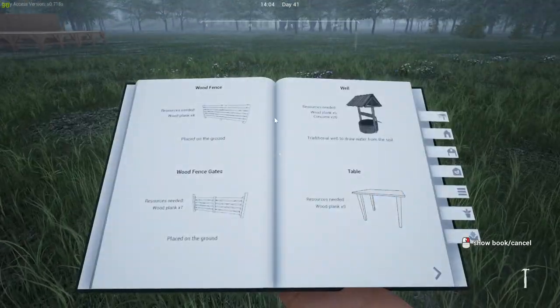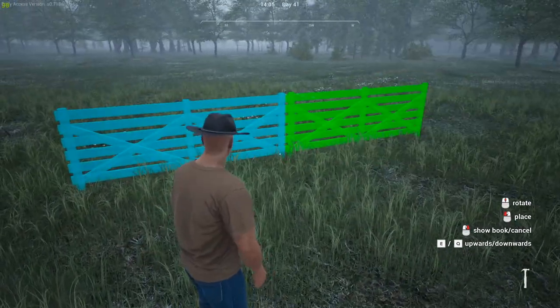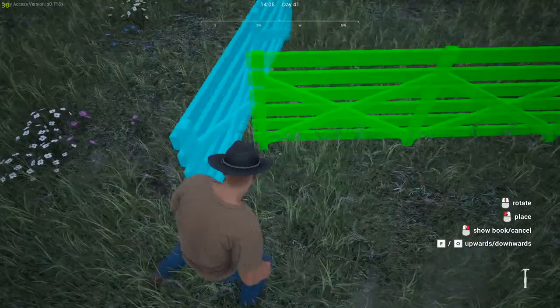Now with fences, when you build fences you can only build in one direction. You can only snap from the right side — see on this side is the inside, that's on the outside.